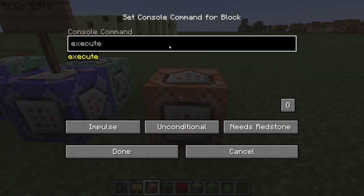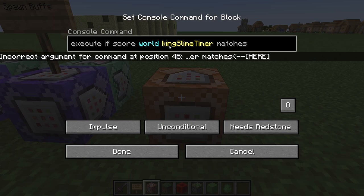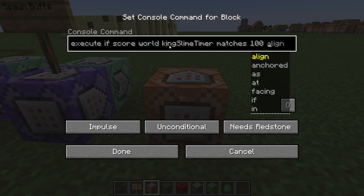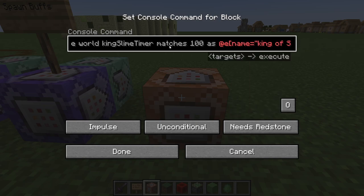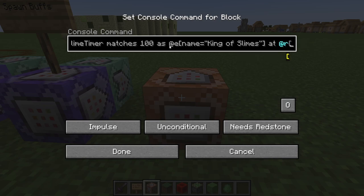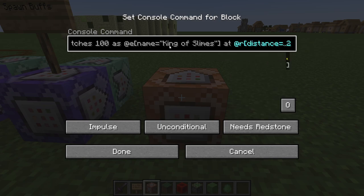Let's add another repeating command block here for a new ability. We'll do: `execute if score World KingSlimeTimer matches` — and I can already tell we have a lot of abilities taking up a small amount of time on our boss timer, so I'll probably come back and adjust the timings later. But for now and for testing, I'll just put 100. Then we're going to need to mess with location, so we'll want a reference point as our slime by doing `as @e`, then targeting it by its name — King of Slimes — making sure that's capitalized. Then we'll select a random player to teleport at by doing `@r`, and to make sure it's a player within the arena and not elsewhere on the server, we'll add the distance tag of within 20 blocks.